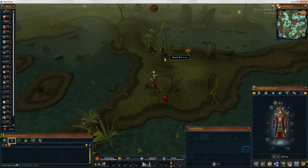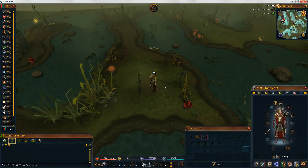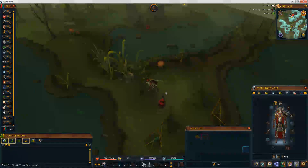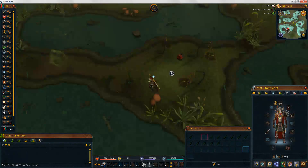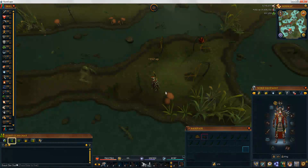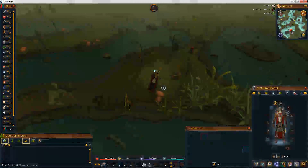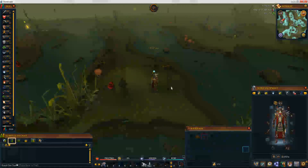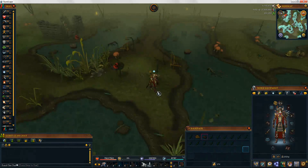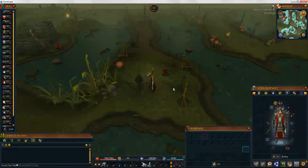Just keep doing this and go make bank — trust me, especially if you're a low level or if you need them for summoning and don't want to spend any money. It's also decent experience — 152 XP per catch, so it's not bad.